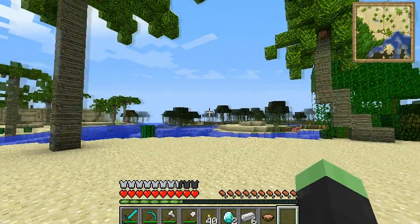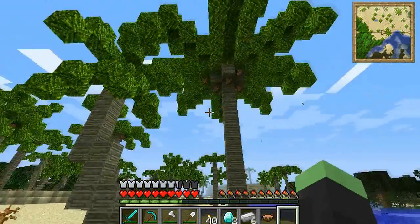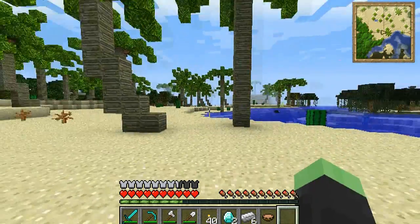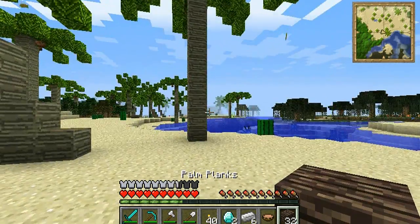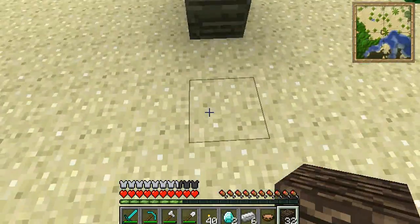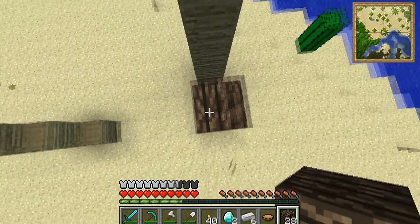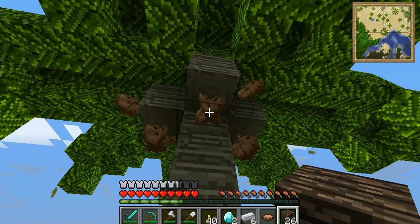We're actually still in the overworld now, so first of all we have to get into the Tropicraft world. What you need to do is collect some coconuts. I already have some coconuts in my inventory — I've got 12 — but I'm just going to collect some more because you can never have enough coconuts. These are palm trees and they've got different palm wood. I'm building up to get some coconuts.